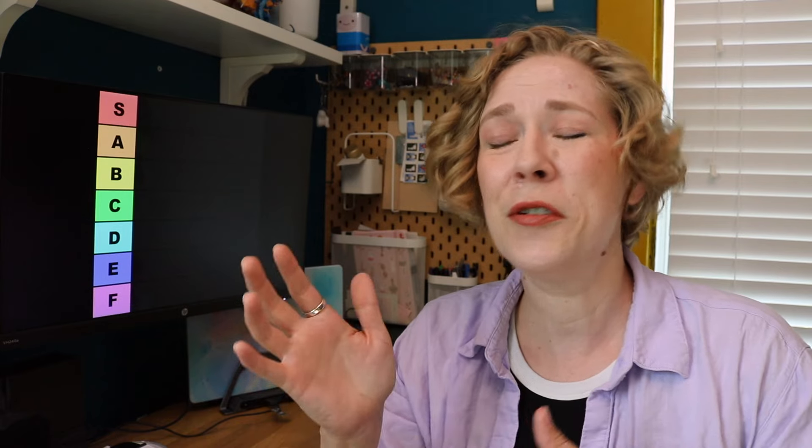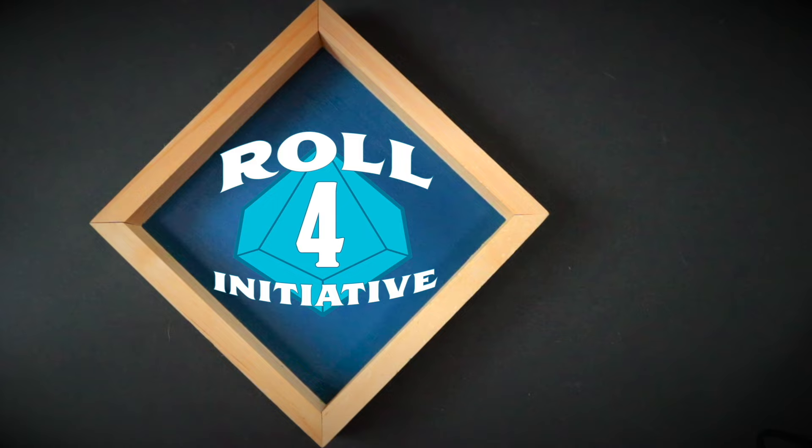D&D has a number of optional rules located in the Dungeon Master's Guide as well as sprinkled into the Player's Handbook and a couple other places. Today's video we're going to be looking at all of the optional combat rules in the DMG. Almost all of these are from chapter nine, the Dungeon Master's Workshop, and let's jump into it.